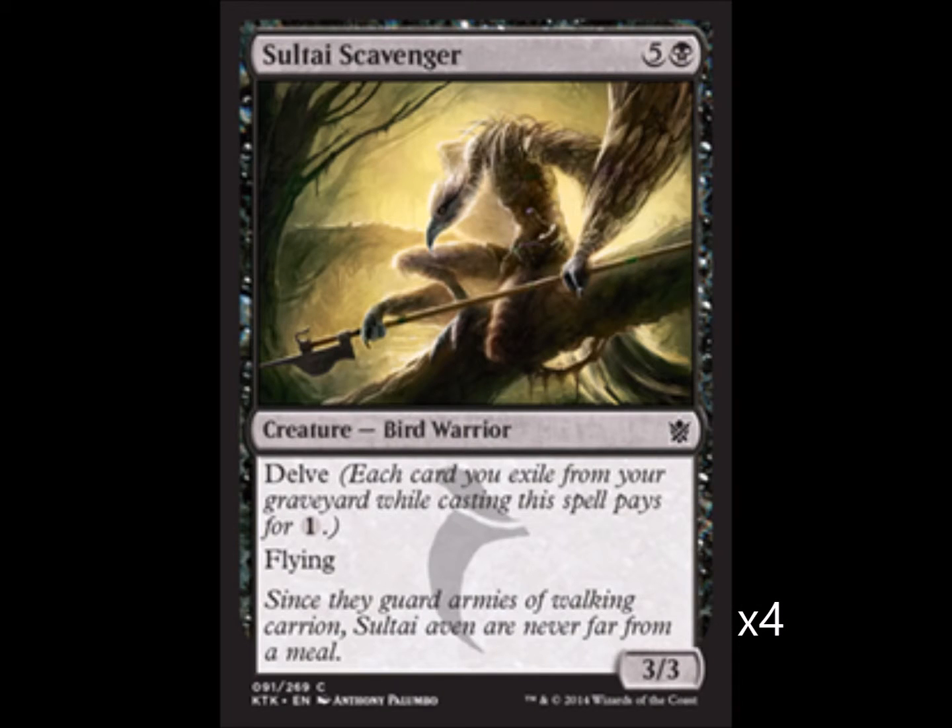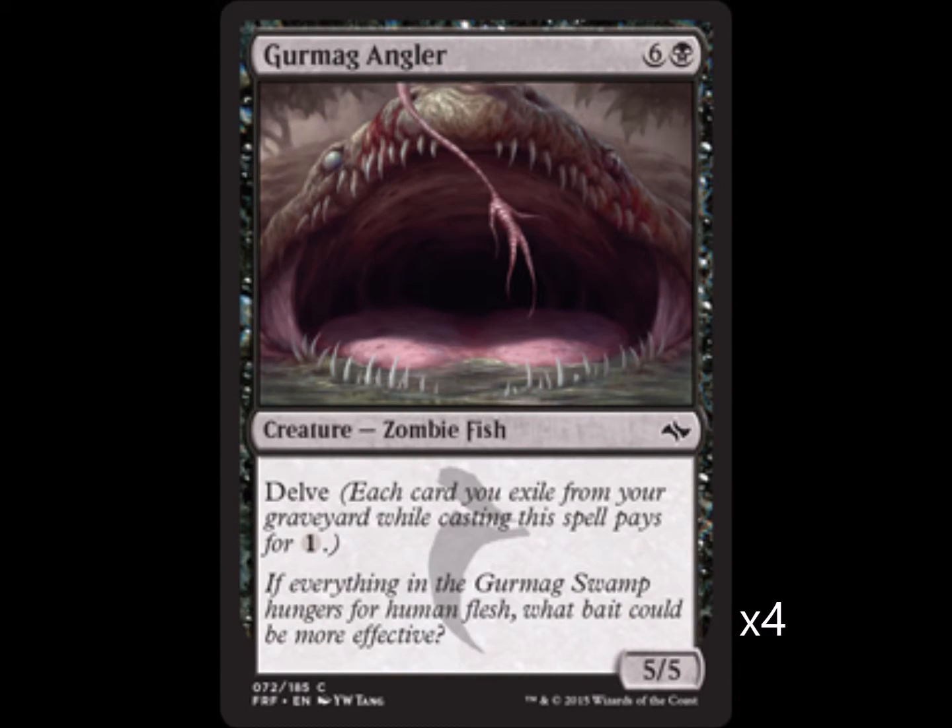Our first bomb is Sultai Scavenger — it's only a 3/3 but it has flying, and with all the burn spells in our deck we'll be playing this for very little mana. Next on the list is Gurmag Angler, a 5/5 for seven. You've probably seen this card before — with Delve it just is such a great card.